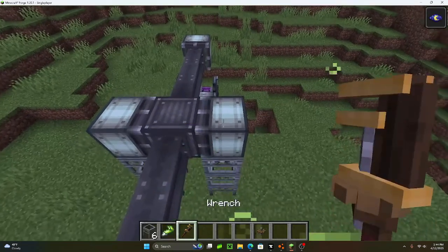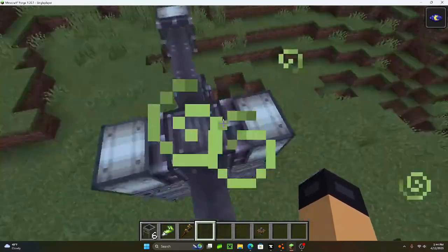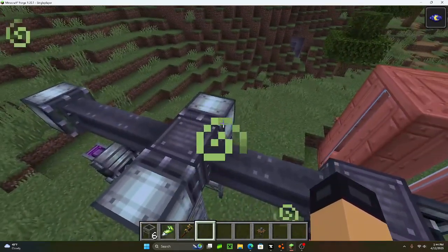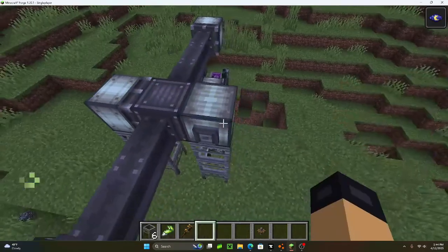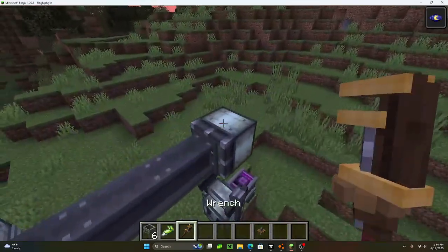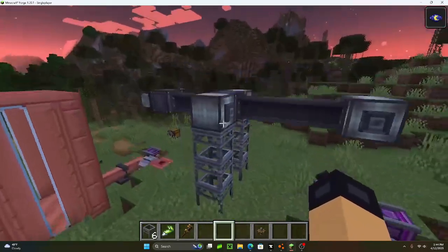Get your wrench and you see where you have these two bearings right here — click on this bearing right here and then click on the back bearing right here. Now it should pump.